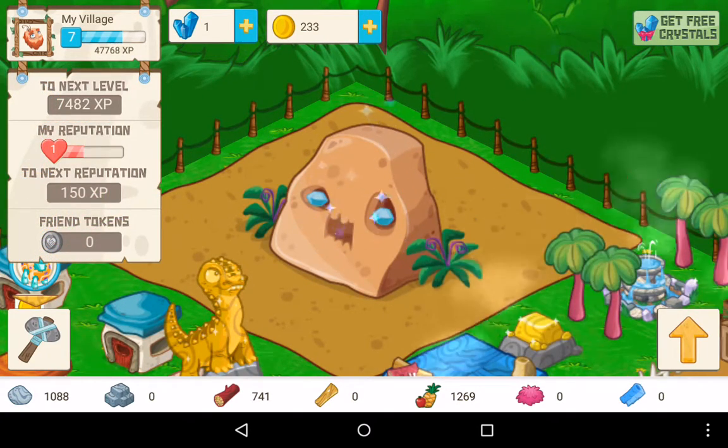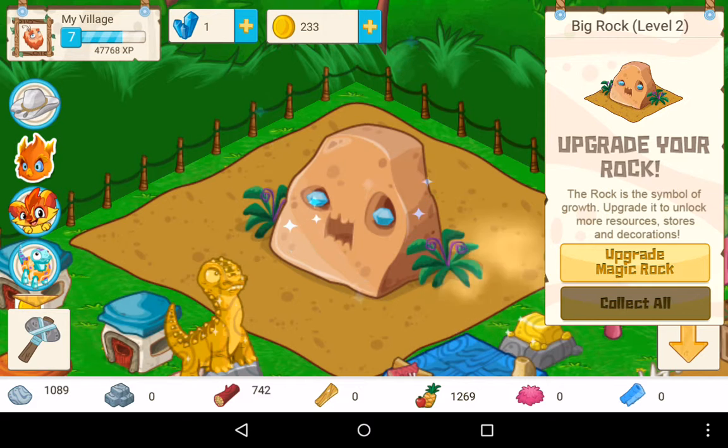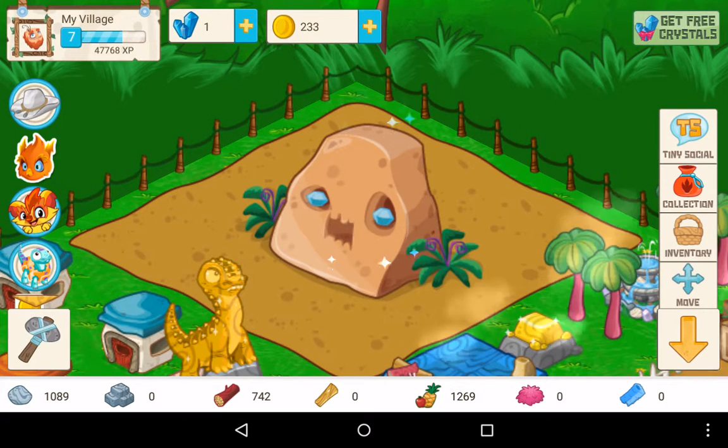My reputation has gone up to the next level! If I click on this big rock, you can see at level 8 I can unlock the Stone Weaver Sculptures, Sawmill, and Furnaces - when I upgrade to the big rock.